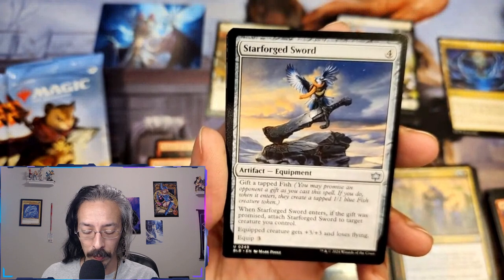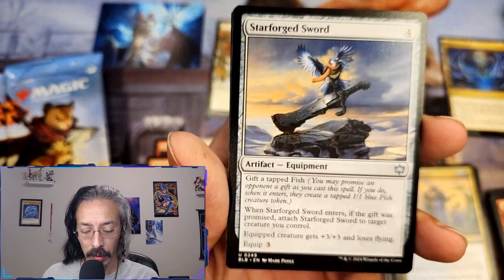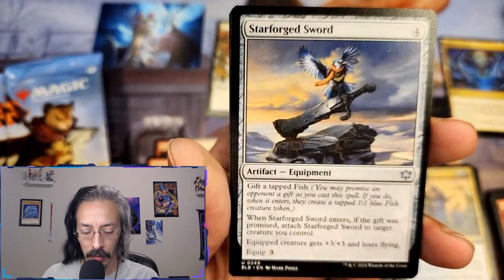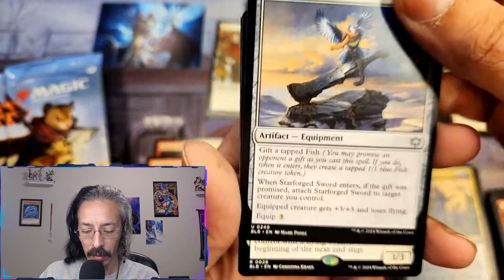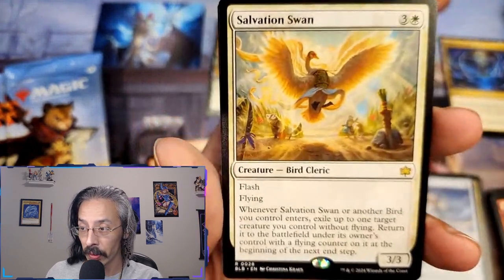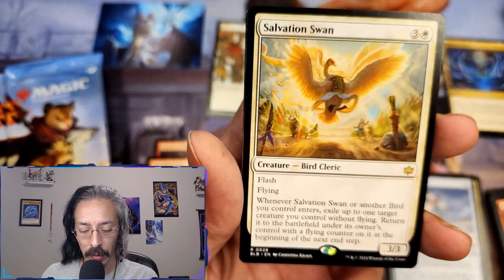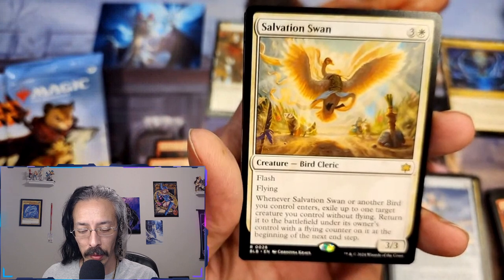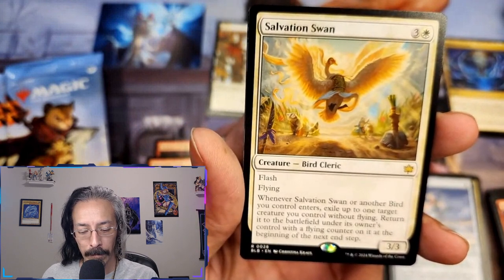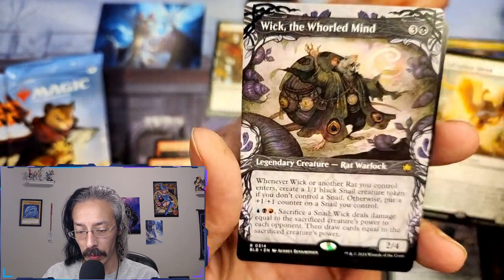Starforge sword — I always like my artifacts. When it enters, if the gift was promised attach starforge sword to a target creature I control. The equipped creature gets plus three plus three and flying. Salvation swan — flash, flying, three-three. When another creature I control enters, exile up to one target creature you control without flying and return it to the battlefield under its owner's control with a flying counter on it.